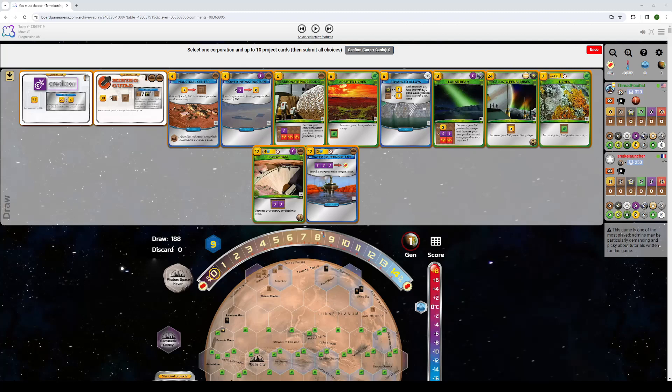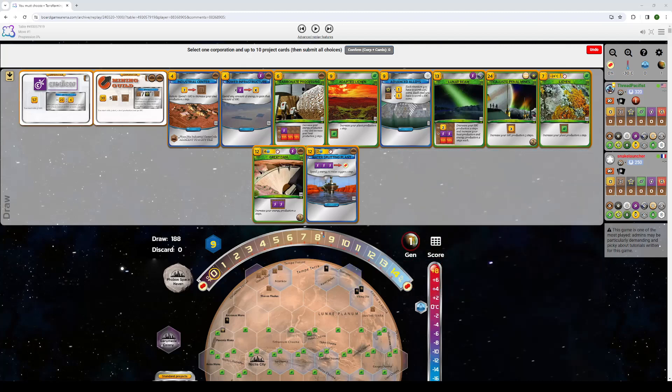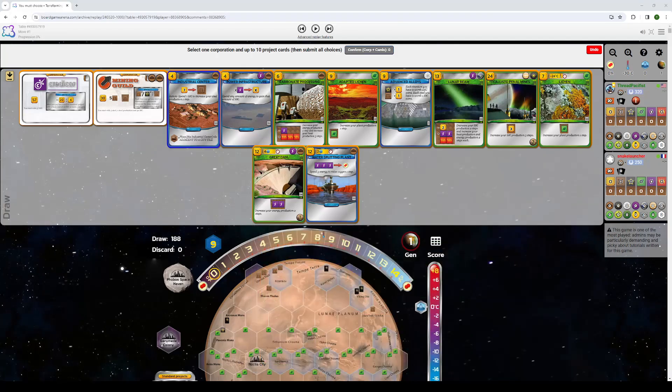Let's take a look at our starting hand here against a relatively strong opponent. When you look here, the first card that you see that should interest you is Advanced Alloys. And yes, we have Mining Guild, so you might be thinking there's a definite synergy here. But you would be wrong, because Mining Guild, while it is very good with Advanced Alloys, it's not the way I want to approach this hand. Because what do I have for building tags? I've got one card that's not even super good for Mining Guild early.